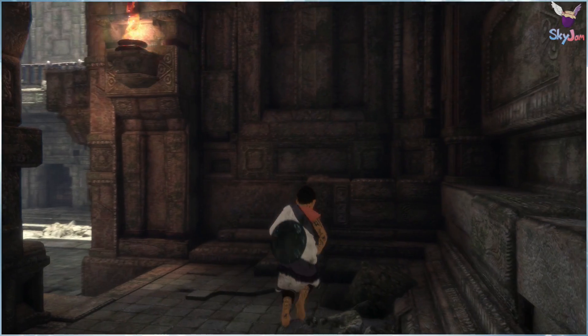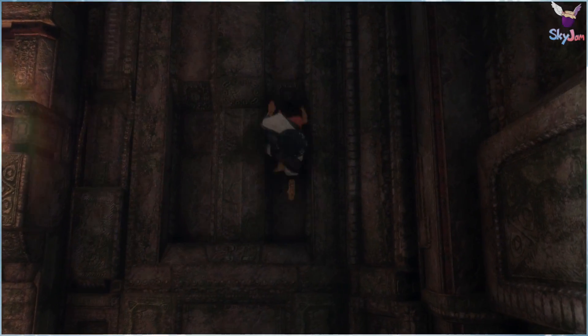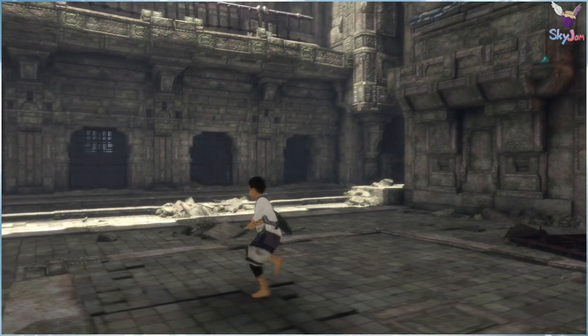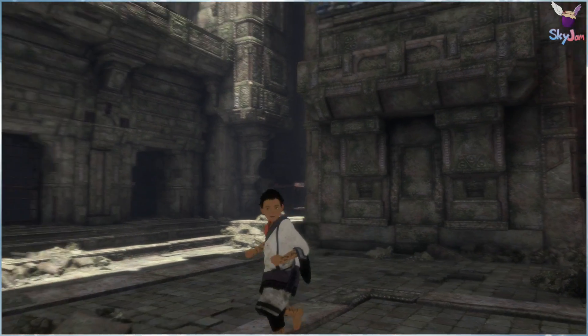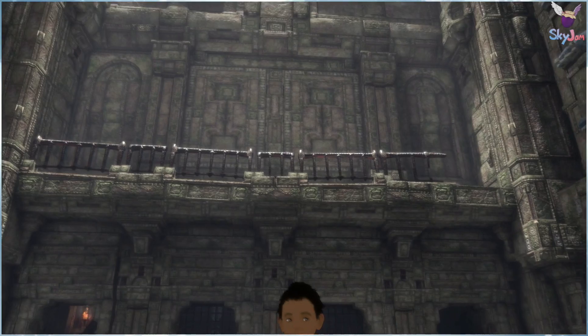That wall looks like a pair of ledges. No, not really. Not that good at parkour. There must be something we could climb somewhere. That looks very climbable — there are clear ledges right there. Wait, look up! I think you have to jump from that ledge over to there to open that door, so follow it the other way.